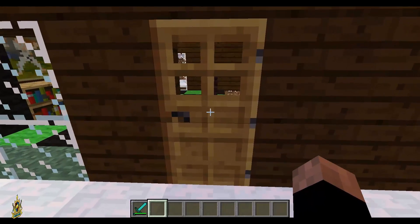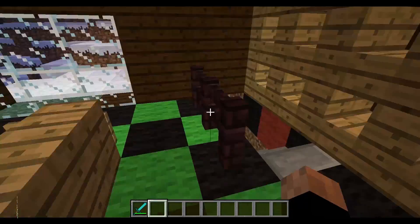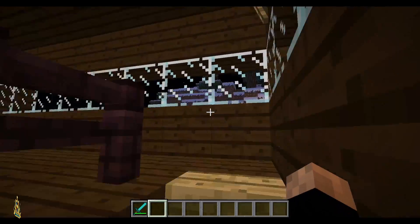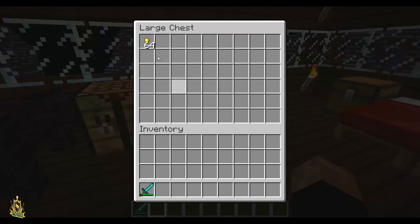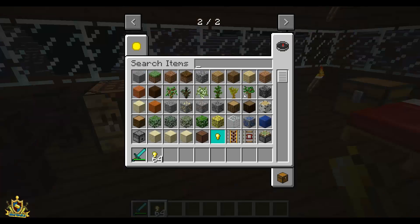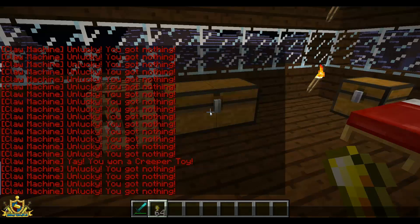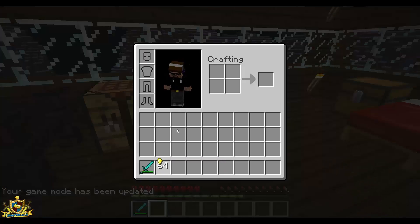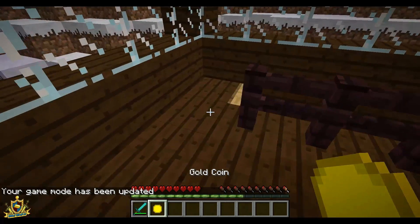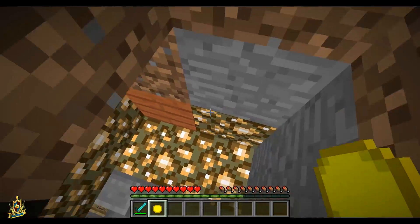Alright, so here is the second mod. It is called Penny Arcade, and it adds an arcade in here - like a little casino. And to get started, you're gonna need two gold nuggets at least. So let me go into survival mode. You're gonna get two gold nuggets, put them like that, you get a gold coin. There you go. And you're gonna go down to your casino or whatever.